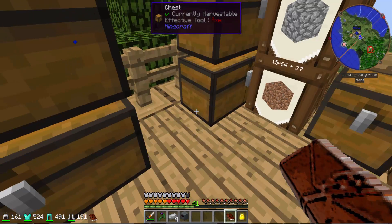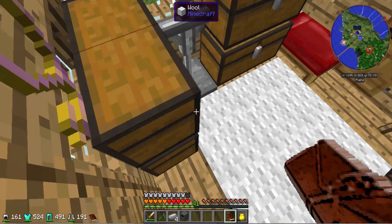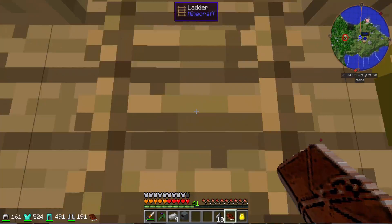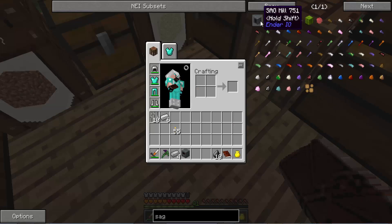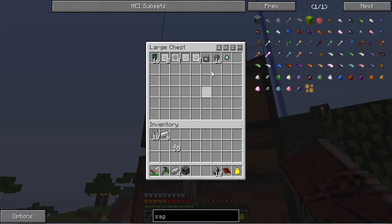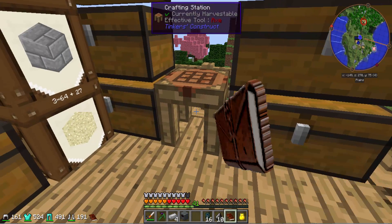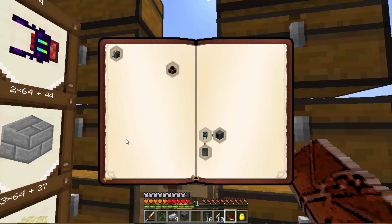Let's see, where's our flint — do we have flint? There it is, 10 flint. And what else? A basic capacitor, which should be in here. And with that — oh yes, I forgot the presser. I knew there was something else.